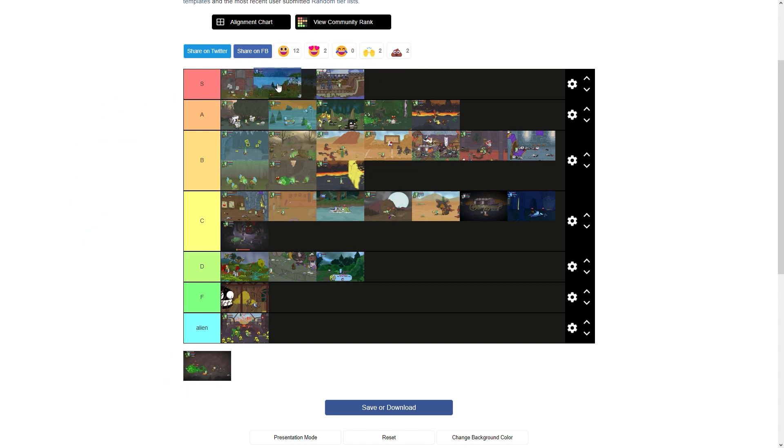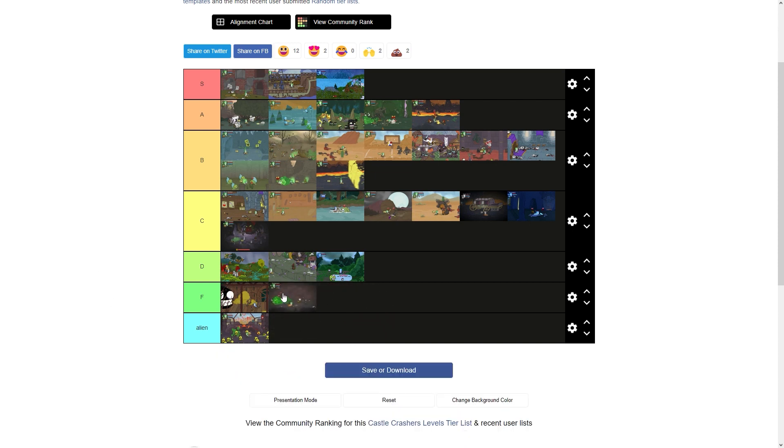Tall Grass Fields gets another S. I like the design of the level a lot, and I like the enemies a lot as well. It's another kind of level that introduces you to the mechanics of the game — not too challenging, not too easy. That's an S. And Piffstress Cave gets an F. There are just too many slimes.